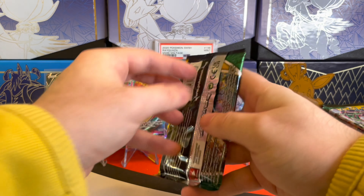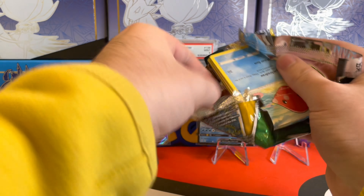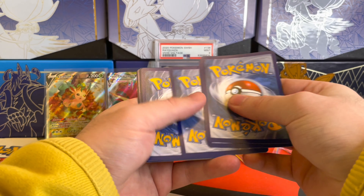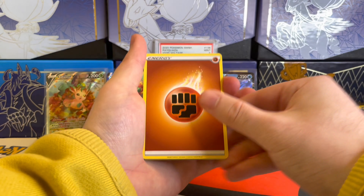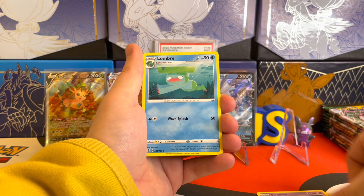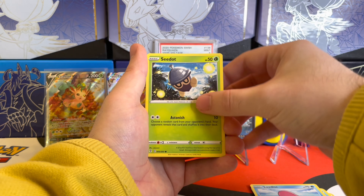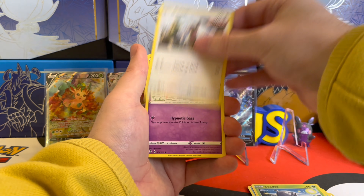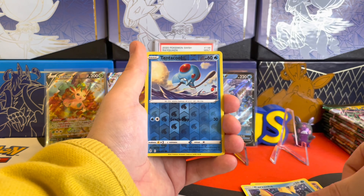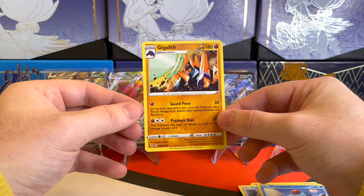I'm a big fan of that Leafeon alternate art — the artwork reminds me of the fall season and it is such a cool card. We'll break into this next pack and see if we can get another alternate art. Team Left Side is doing very well. We got the Fighting Energy, Swoobat, Lombre, Lucky Ice Pop, Luvdisc, Seedot, Slakoth Hanging on the Edge, Flabebe, Carvanha. Tentacool as the Reverse Holo, and then the rare is a Gigalith — a non-holo rare.